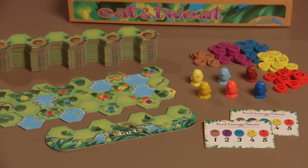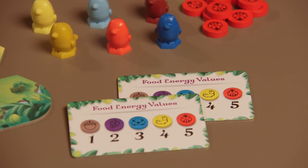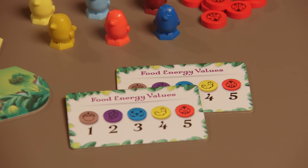In each Eat and Tweet game box you get 20 landscape tiles and 1 starter tile. There are 6 plastic colored birds, 51 wooden food energy chips, and a couple of food energy reference cards.